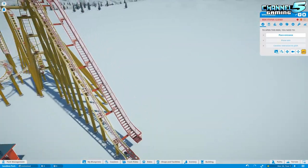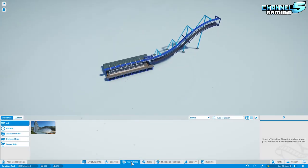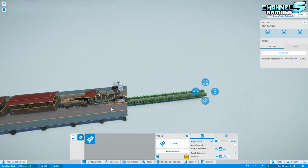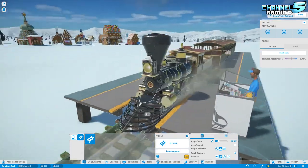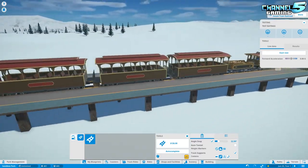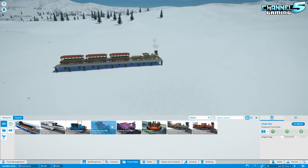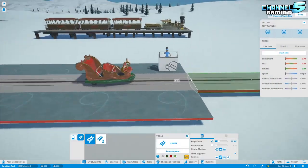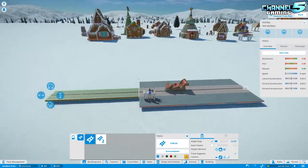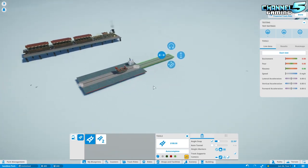I nearly forgot — there are two more rides. The Iron Horse is a new transport ride that looks amazing. And there's a new track ride called the Sleigh, which is perfect for the winter wonderland theme. So we have a new scenery/track ride and a new transport ride — thank you Frontier.